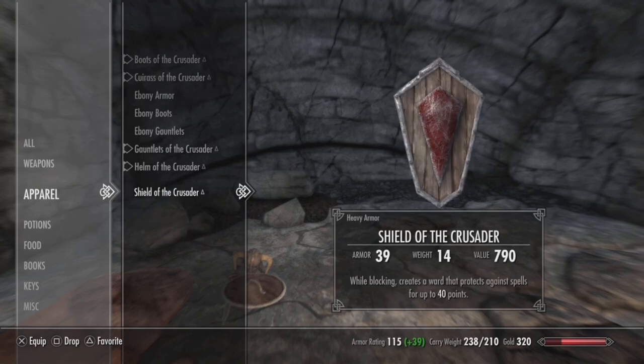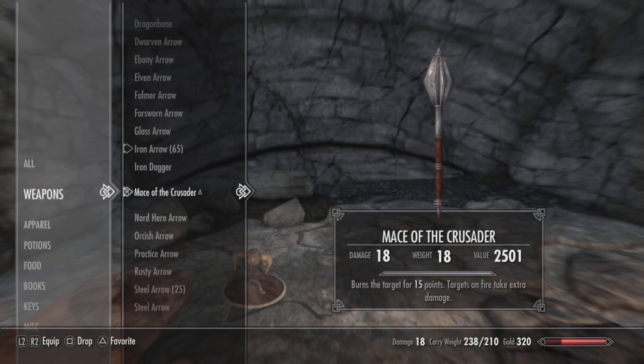The shield is really nice, as it will actually project a ward spell that will protect you from any spells up to 40 points. And finally for the Mace of the Crusader, it will burn targets for 15 points, and any targets that are on fire will take extra damage. I believe the actual burn does scale with level, so mine is only 15 here probably because I'm playing on a low level character — but I have seen it burn for higher damage with higher level characters.